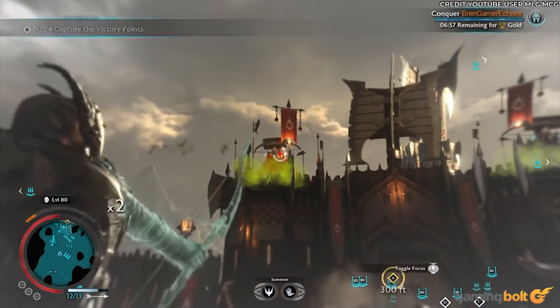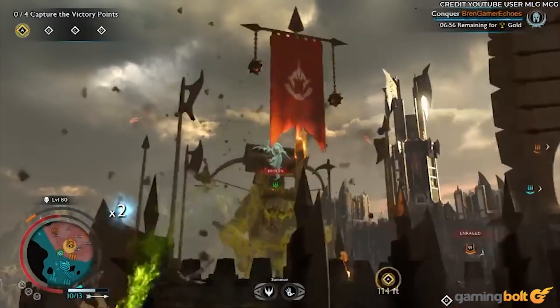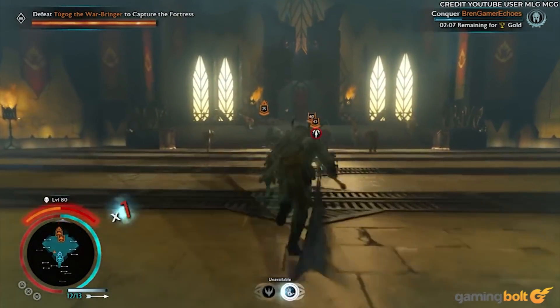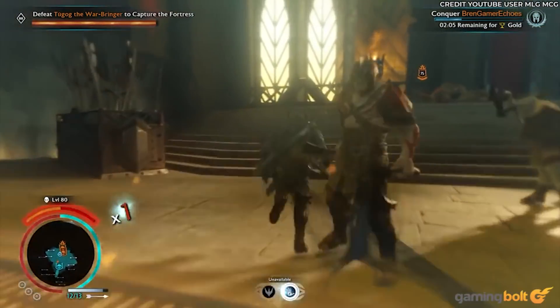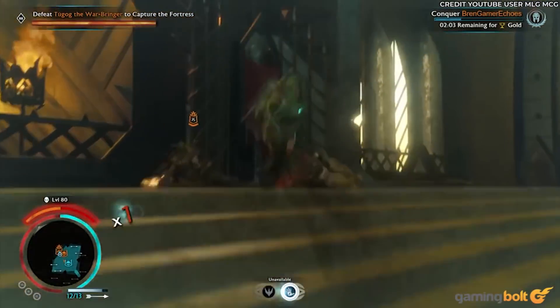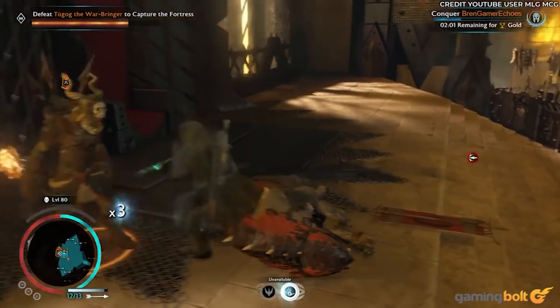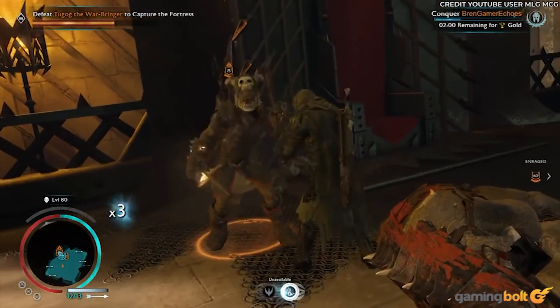The assaults involve scaling the walls and capturing zones within before taking out the Overlord, but things can change depending on how many Warchiefs were killed — since they can appear as mini-bosses — the type of fortress and its units, and so on. It offers some fun variety and plays off of the Nemesis system pretty well.